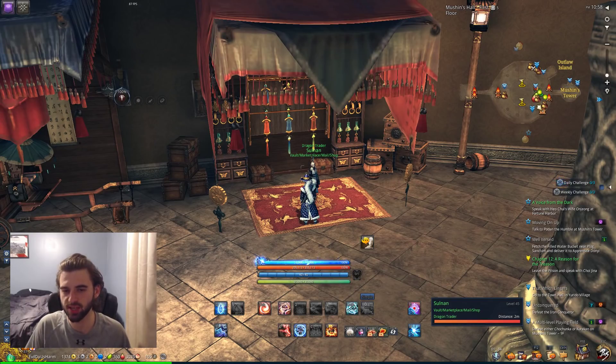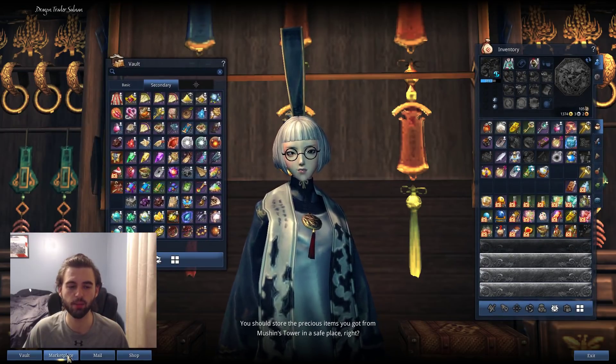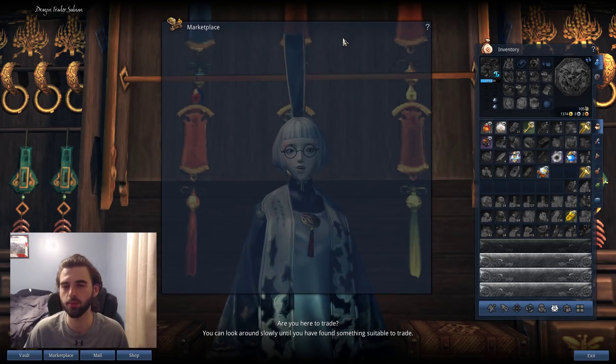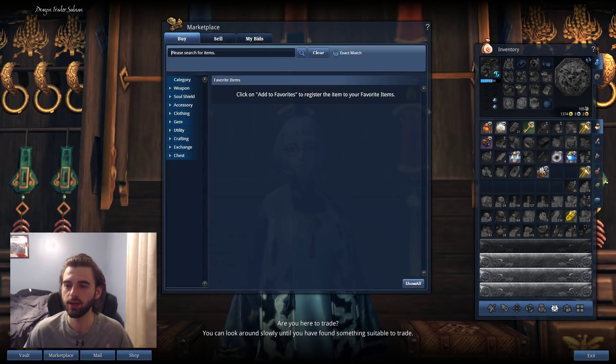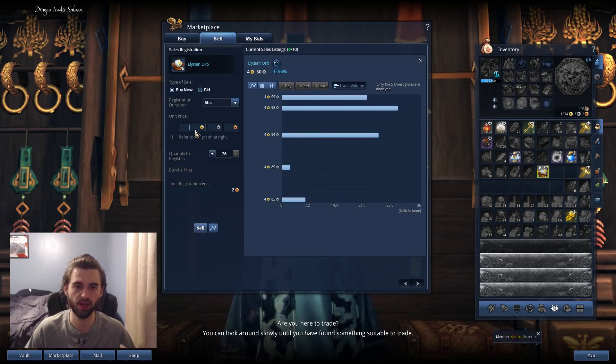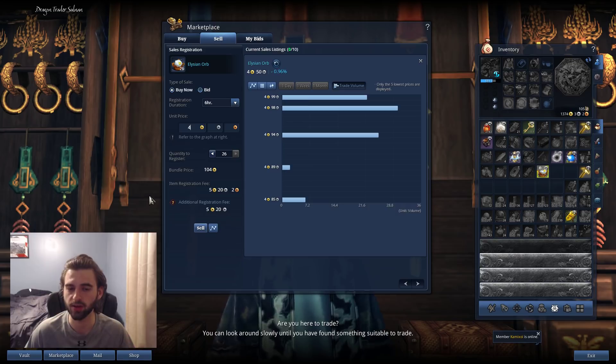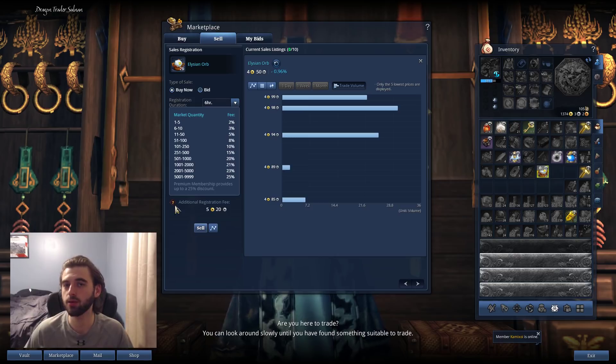Our next tip — you can really do this at any of the different vaults or marketplace vendors anywhere in the world — and that is the trade tax that is applied in Blade and Soul. If you go to the marketplace and try to list anything, you'll know that there's a registration fee that pops up when you go to sell something. This registration fee varies depending on how many you put in your bundle. If you put up one to five in a bundle, you're only going to get charged 2% of the total final sale price. However, if you put up 10, you're going to get charged 3%.